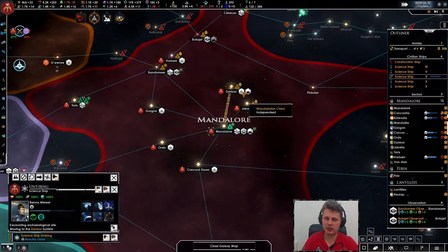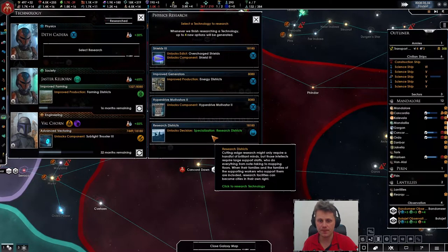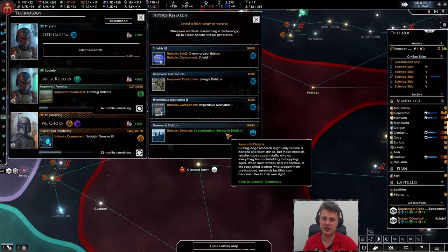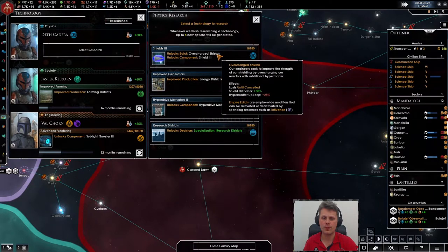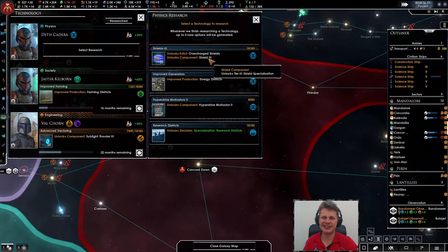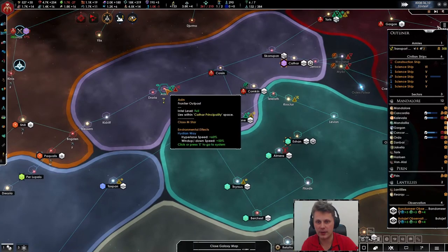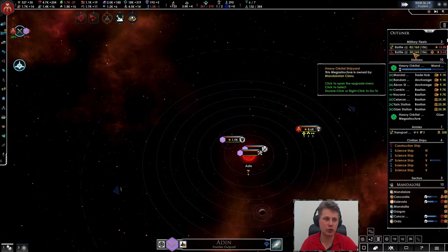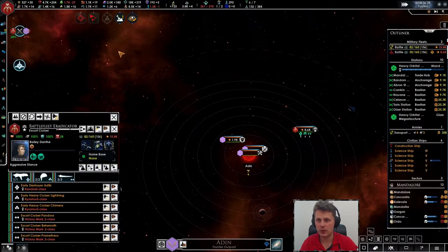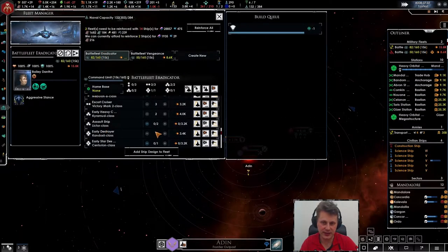It's a new dig site — oh, that's nice. Once the other one is done we'll start working that one, so more research. Research districts — that is interesting. Let's go for the research districts. There's the next fight. Almost making 200 alloys per month right now. I'm hoping we can get this fleet filled up, so getting this one would be quite nice.